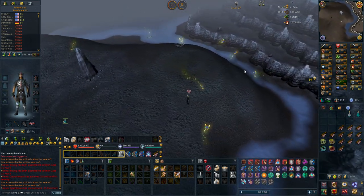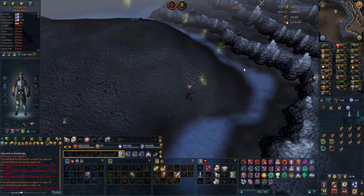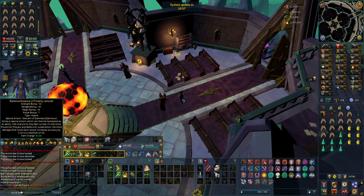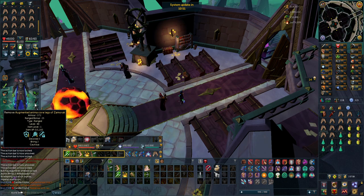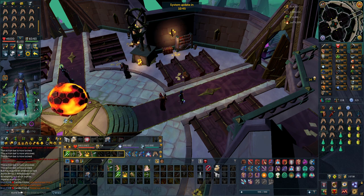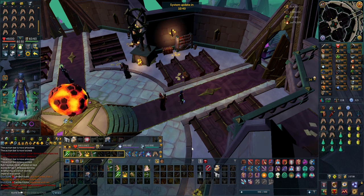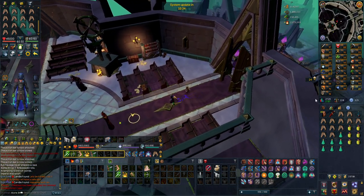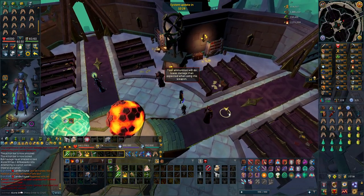In the next clip, we'll probably get into the Elder God Wars first part — the Noden Front. With 11 minutes left, this is the setup I'm going for: a Dark Bow in my Essence of Finality, Anima Core for the best perks I have, Augmented Ascension Crossbows, some Dreadnips, and a Dragon Defender as a shield for Resonance. I don't have a great ranged shield, so this lets me keep a shield without unequipping both items.